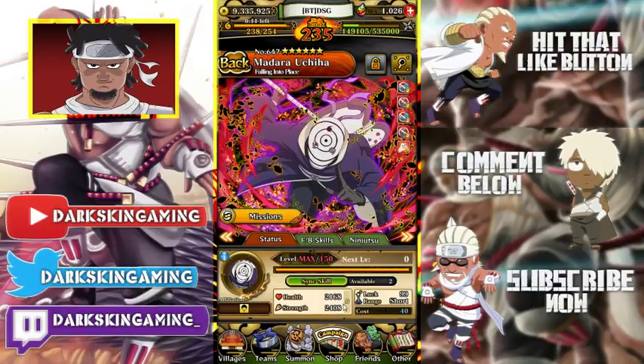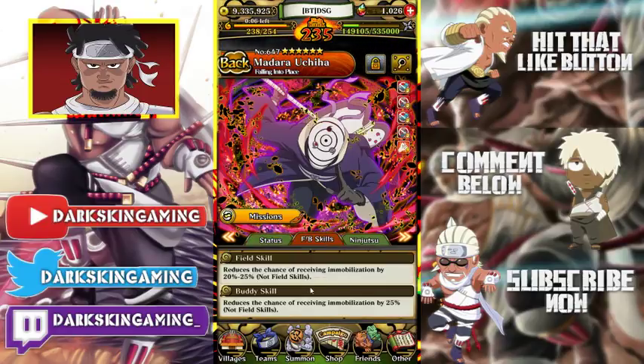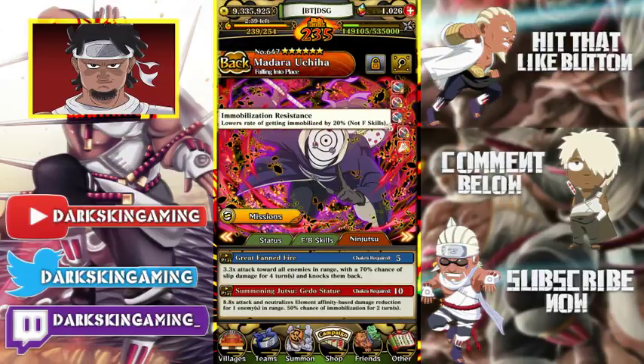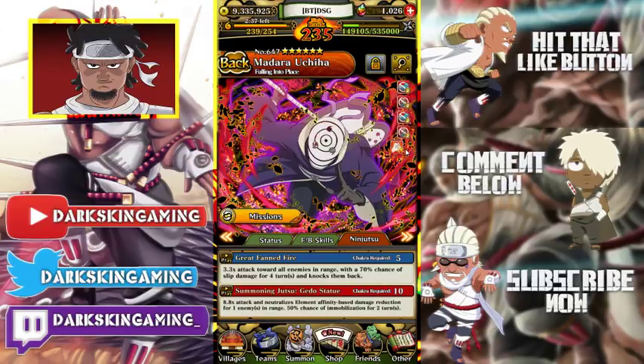At 150, he has short range with 2400 attack stat and 2100 HP — the field items are kind of useless. 510 chakra. He's AoE on his first Jutsu with a 70% chance of slip damage, and then his ult is single target and negates type disadvantage — same as element affinity — and has a 50% chance to immobilize. His abilities are mobilization, shock Jutsu ceiling resistance, and an attack up by 200 — pretty good.